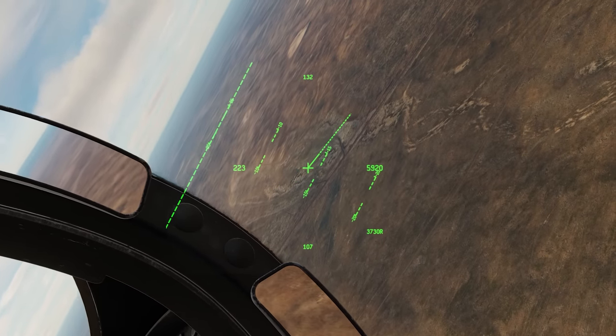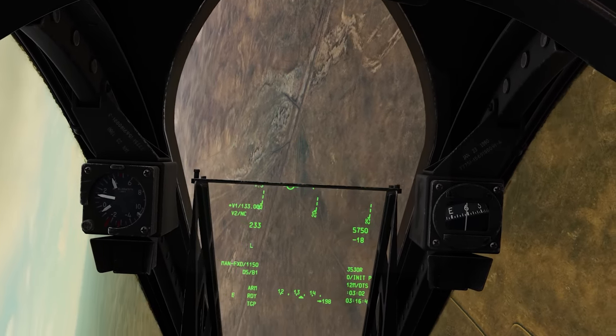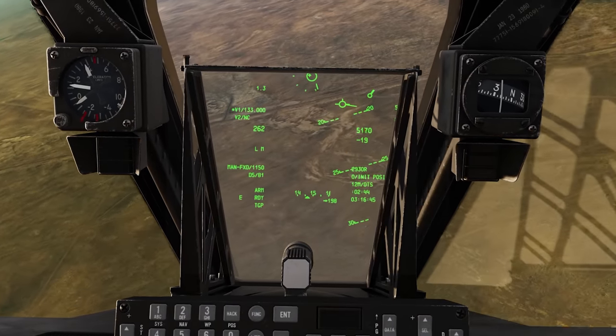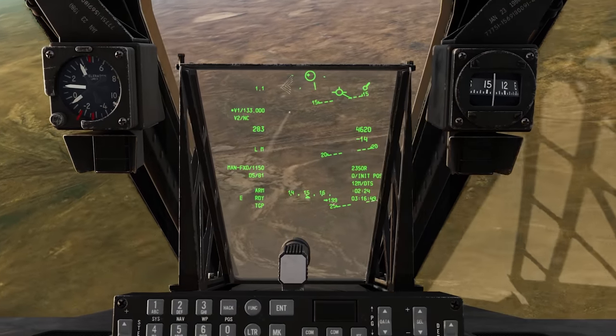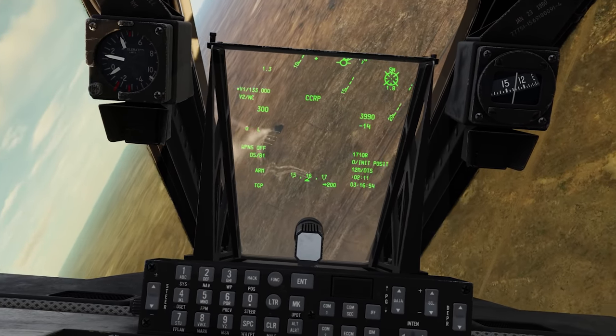So we got friendly units pushing up on that little village city thing, and there's an MI-24 here pushing them. I got two Sidewinders so we're gonna hit him with one — fox two. He sees it, he flares it off. Fox two again.